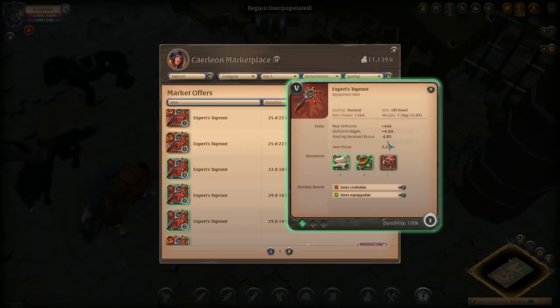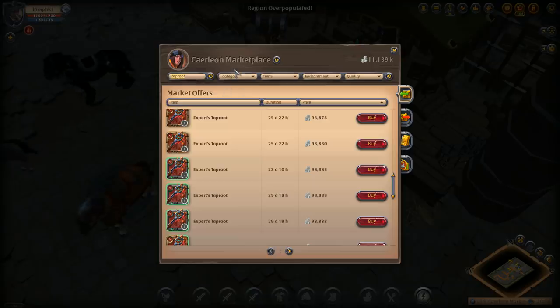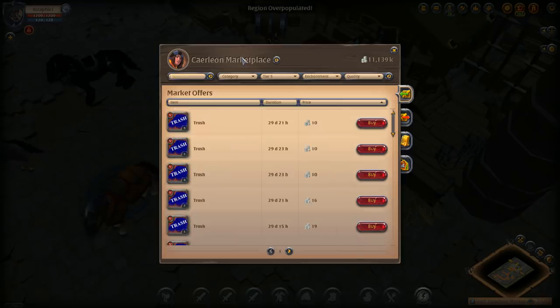The healing received reduction on the taproot means you don't want to run it alongside a healer in 2v2s. But in this double damage setup it's perfect — I just need to stay alive in case they decide to burst one player. The taproot can make a DPS tanky, which is strong enough for me. In certain scenarios it's one of the strongest items in the game.